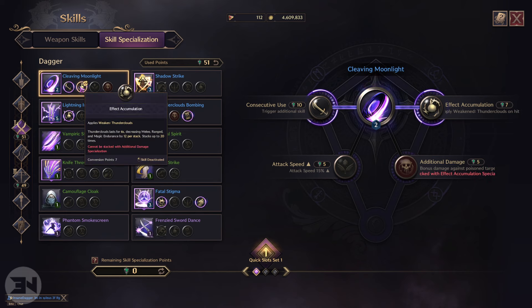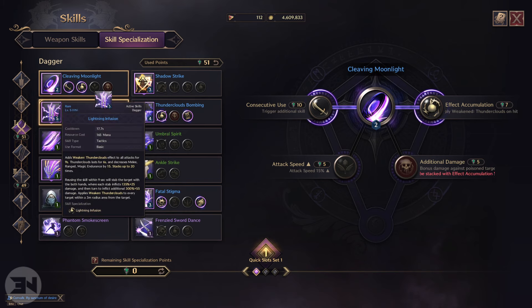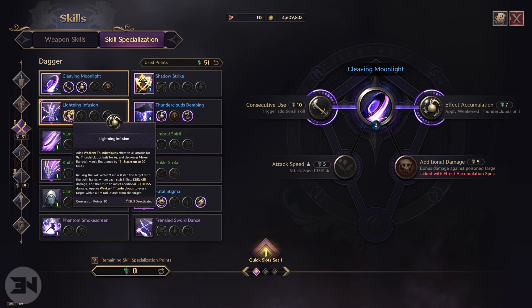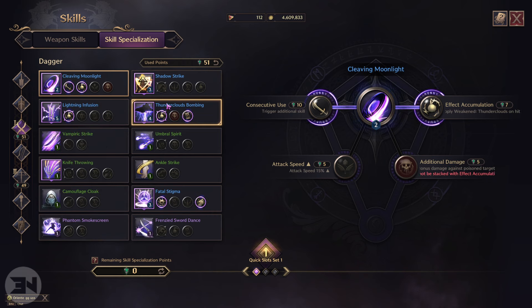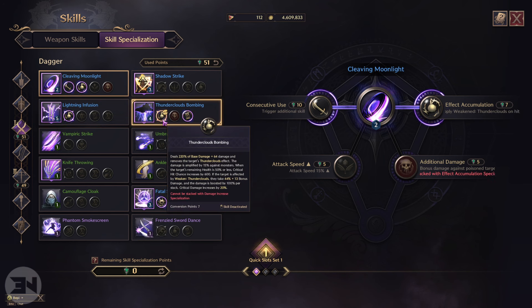I've noticed my damage went up dramatically when I started using this build. For weapon mastery you just want to go across the bottom for both crossbow and daggers to get more damage, more crit hit — just generally the bottom row for both of them to get more damage overall.